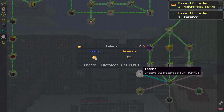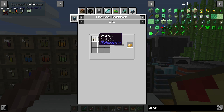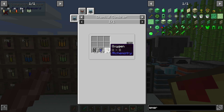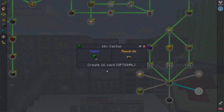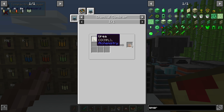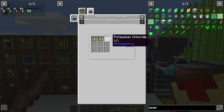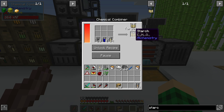We need to make 32 potatoes (optional), which you can make with potassium and starch - starch is carbon, hydrogen, and oxygen - that's simple enough. We then need to make some melons as well, some cactus, and possibly 128 stacks of fertilizer. The potato quest is the simplest one - we just need to make a little bit of starch.